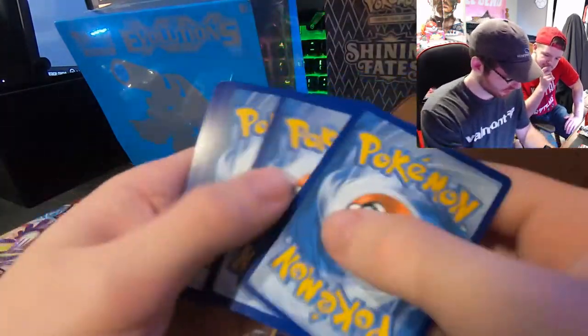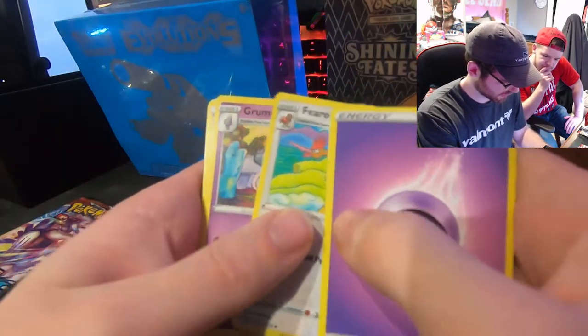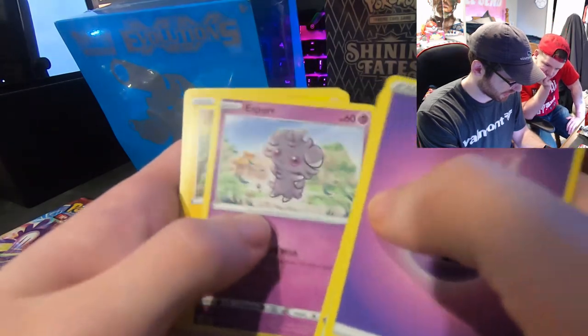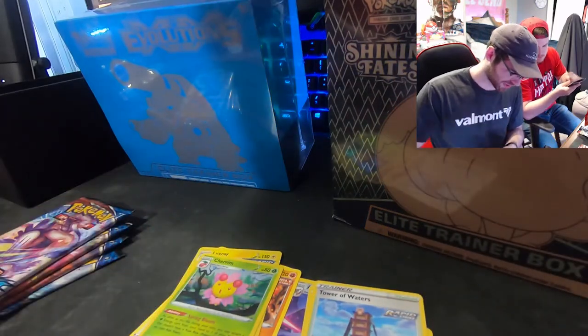Pack four: code card, psychic energy, Farigiraf, Grumpig, Scroll of Scorn, Corphish, Salandit, Rolycoly, Espurr, Shinx, Tower of Waters, and a Cherrim.